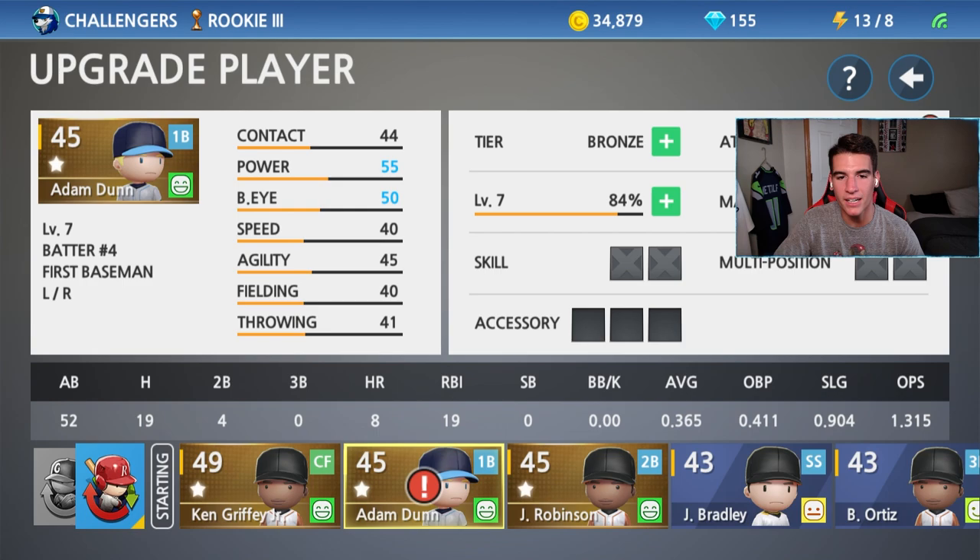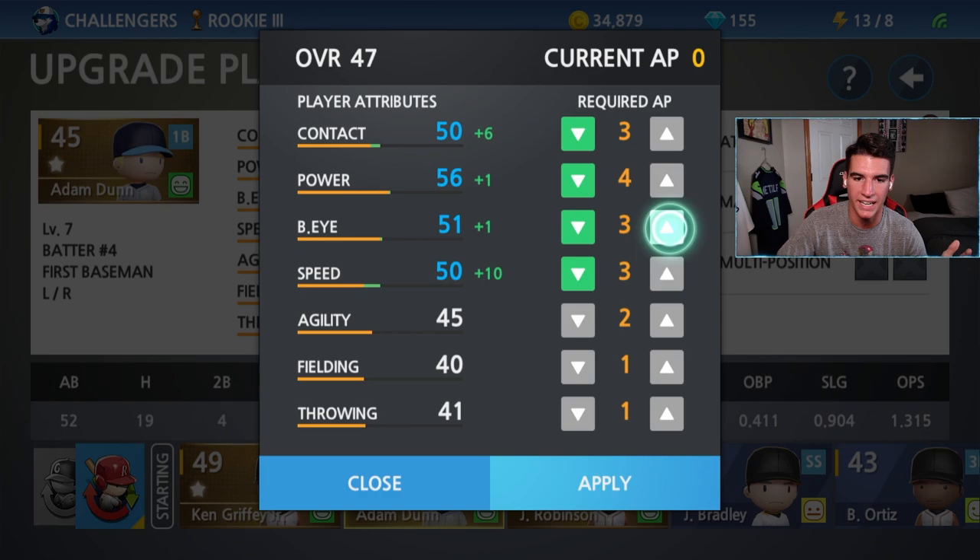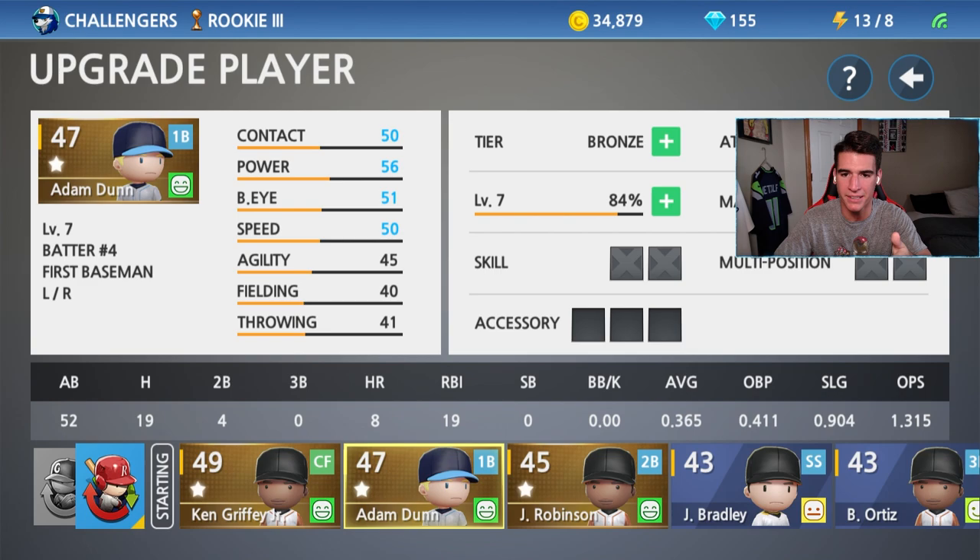Adam Dunn has gotten to level seven. We have 33 attribute points — I'm going to get everything else to 50. You guys said speed is still important, and once you hit 50 on certain things start going all around. I think I'm going to keep going on power a little bit and put one into eye as well. He's looking pretty good right there. I don't have a skill on him yet — I think you get a skill unlocked at level 10. I may be wrong, I'm still new, please help me out guys.